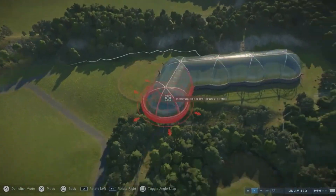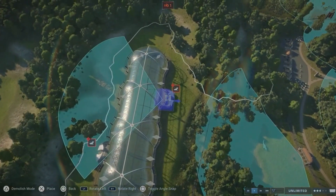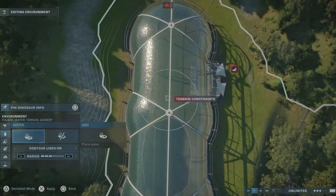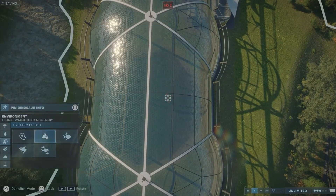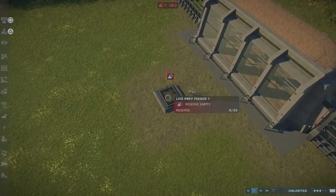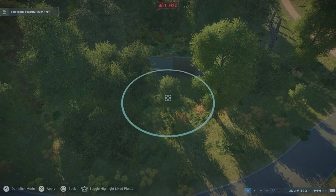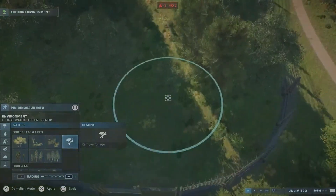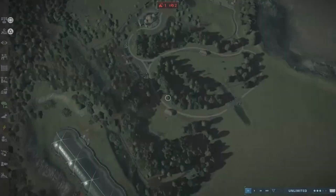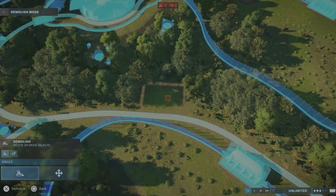Now we are moving on to the Jurassic World area. First I started with another enclosure — an aviary — to house the Pteranodon and some smaller ones whose name I can't remember right now. That's when I realized I forgot to turn off the option that allows dinosaurs to starve, so I had to place a ranger team. I left that part in — I placed a ranger team and I think it fits into this section very well.